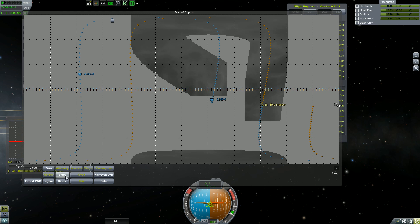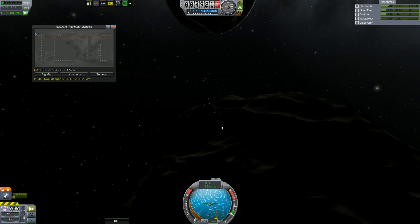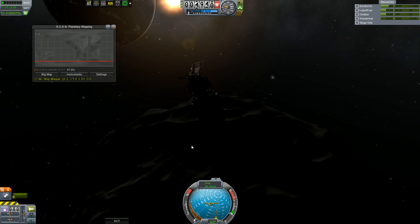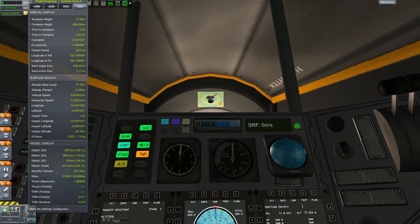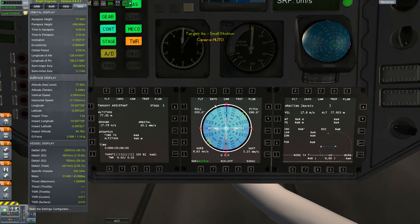Yes, so here we are mapping now. We released the mapper earlier — it was that satellite-looking thing. That white speck — do you see that? I think that's the Kraken, and we're going to go visit that in a later episode. For now, we're going to send up another plant lab because I'm curious how much science it will net us.